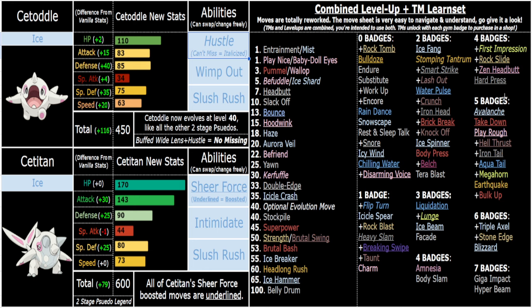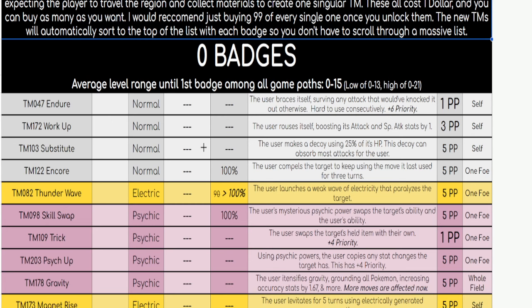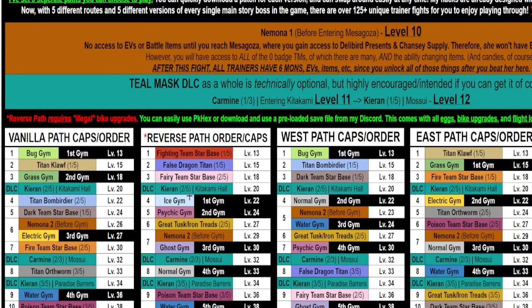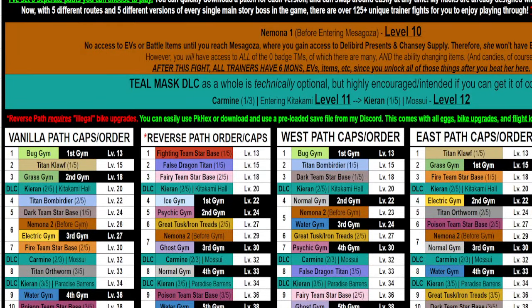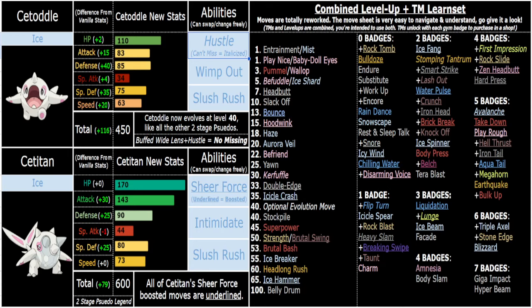One of the strongest ways — closer to the level you evolve — is Avalanche as a TM. At five badges, you're going to be roughly around the average cap of level 40, as early as 38, as late as 45. Avalanche is incredible — it's 140 base power when you move last and get hit. Because of how bulky Satito is, you can run max HP, max Defense, Hustle Avalanche and one-shot things pretty easily without any Attack EVs, because it's such a strong move with the plus one Attack from Hustle.